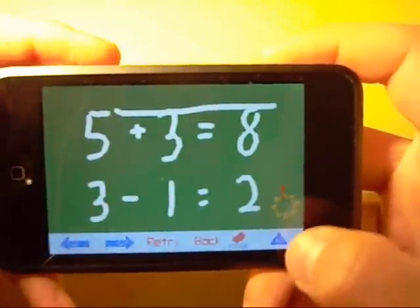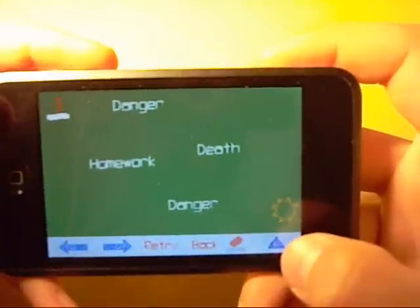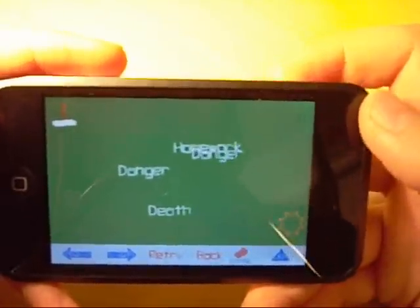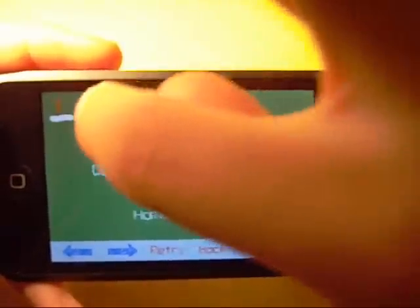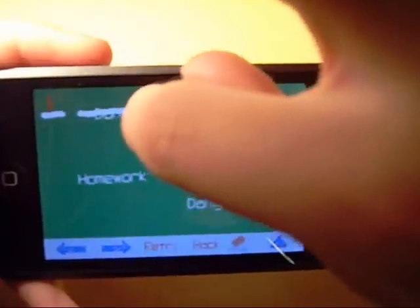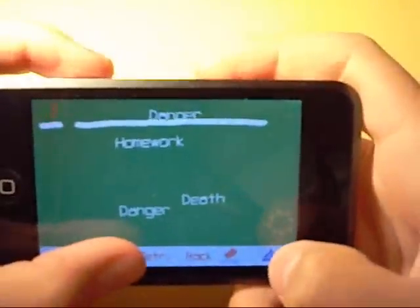I want to get to the sun, so I draw a line to it and walk to it — boop, I got to the sun! You don't want to touch these other things because they're bad. Let me draw a line across and see if that works.